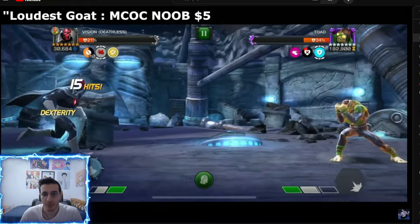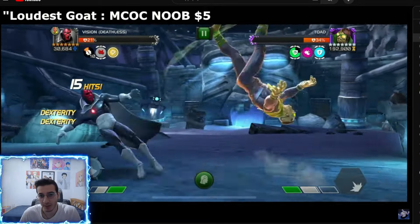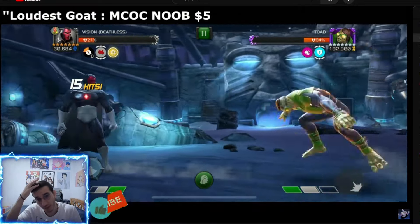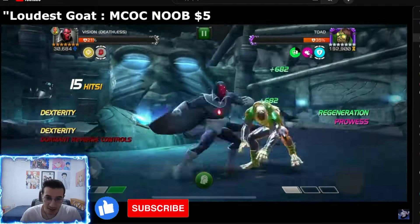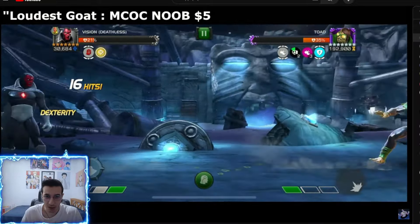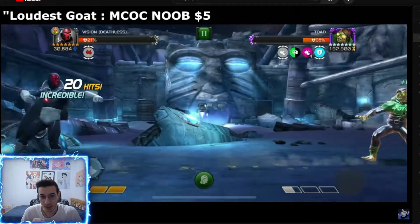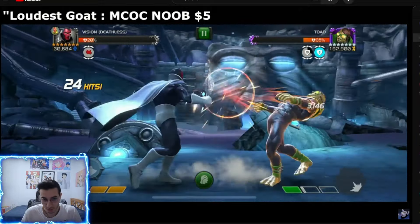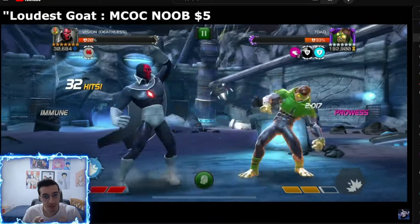This guy is immune to shock. As you can see from the node on the right, his first attack from a combo will always be stun immune, so you have to parry him once, then parry him again once the node is on cooldown. Most importantly, he starts the fight with a root on you — when he throws a special he will root you, and then the next special triggers reverse controls. It cycles from root to reverse controls and back.